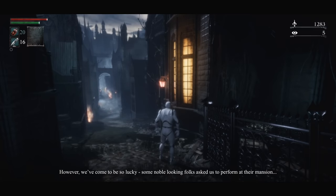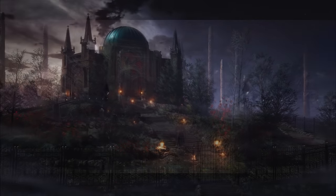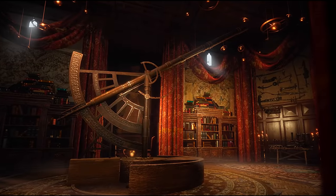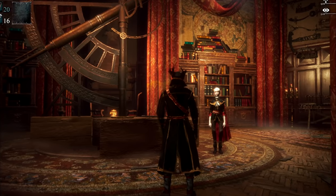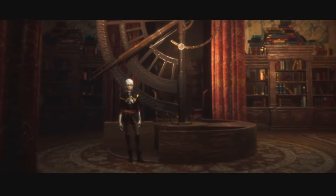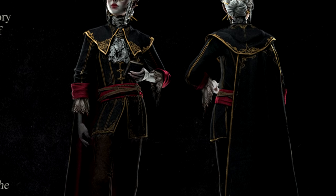When you die, you awaken at a hunter's dream. Its atmosphere is familiar, yet its function is different — it operates as an observatory for the stars, with a large telescope that our new maiden makes frequent use of. Unlike previous hub maidens, this one is cheerful, even sarcastic at times. Her design is brilliant, and her attire perfectly captures that Vileblood aesthetic.